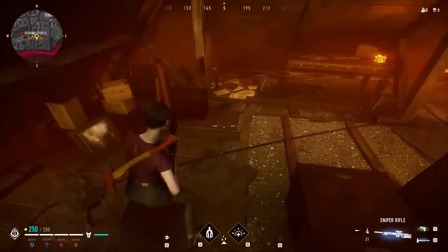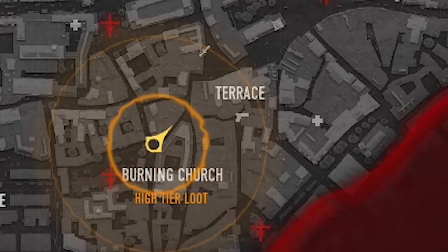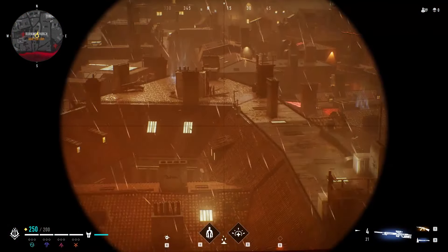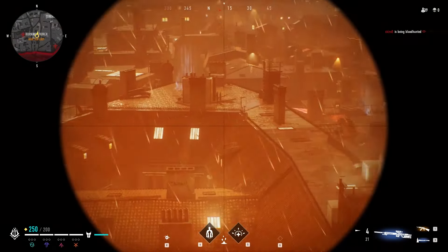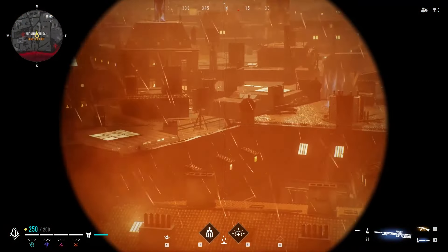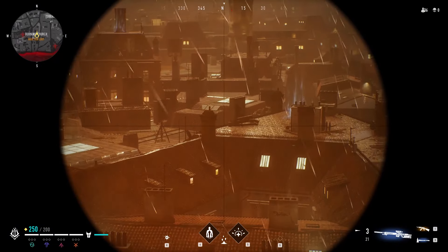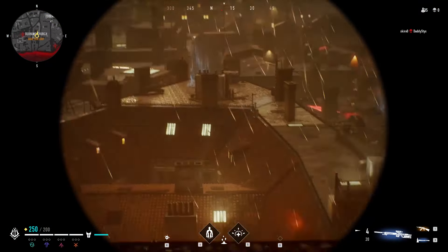If you find a sniper rifle with a precision scope, go to the Burning Church and enter inside to find the secret loot described earlier. From the two broken sites you can see the biggest part of the roofs around — this is always a hotspot because of several important loot locations nearby, so you will find a lot of people moving up here. The cool thing about sniping from this location is that people cannot easily see you because of the fires and smoke that cover your vision, and the fire around the building can damage any enemy that tries to rush you.